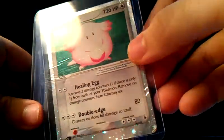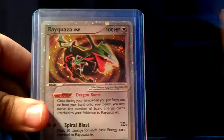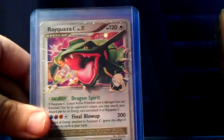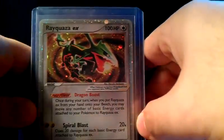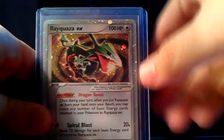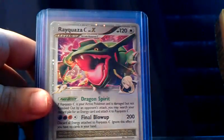I've got a Chansey EX in pretty terrible condition — you can see the bend in the middle. Skarmory EX has also been traded. I've got a Skarmory EX, a Rayquaza EX, and a Real Championship Rayquaza EX. I actually tried to trade this Championship Rayquaza to 1992 Pokemon, but my mail got sent back to me three times. The last time I was just like, I guess I'm not meant to trade this to him — that kind of sucked. And then a Rayquaza C Level X promo.